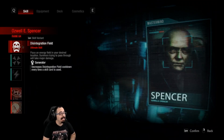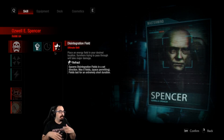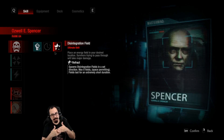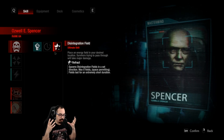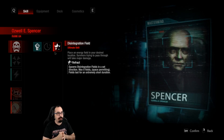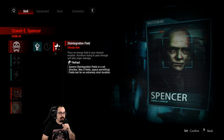Spencer got some interesting ones as well. He got the Refract Disintegration Field — essentially the disintegration field is set in a direction, maximum eight fields, and it kind of places and goes along with the space permitted. The fields don't last very long — I haven't fully tested whether it's good or not, but it's interesting that he's got a moving disintegration field now.